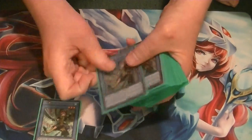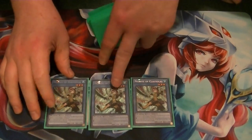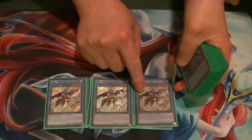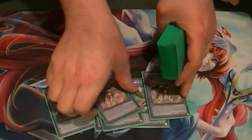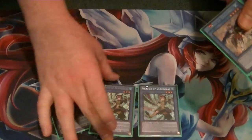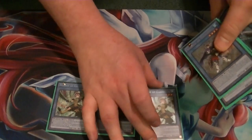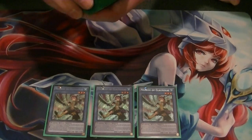Alright, so for this upcoming version, I will be running three Colossalists. Discard this to search out your spell cards. Just in case y'all don't know what Colossalists does as a monster: anything that was special summoned from the extra deck, once per turn during either player's turn, you can negate it — make that monster's attack zero and negate its effect.